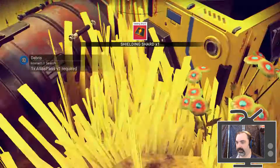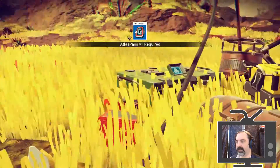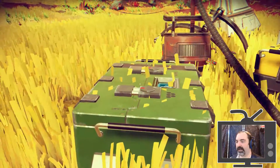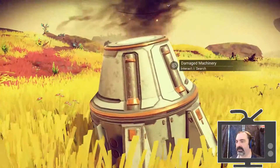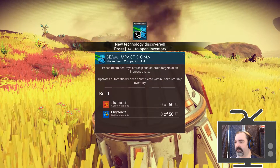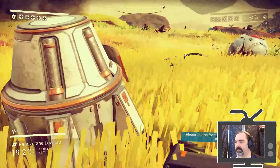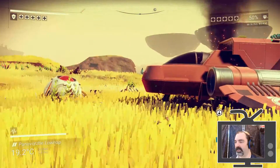Shielding shard located in this drop here. I need a level one Atlas Pass before I can get into that. Some damaged machinery — looks like it's given us some new technology to use, so those will be useful.